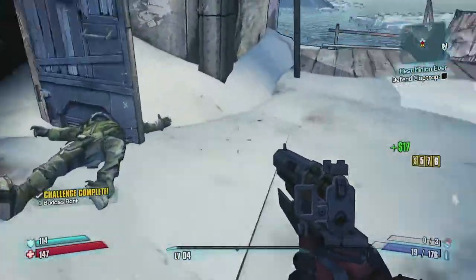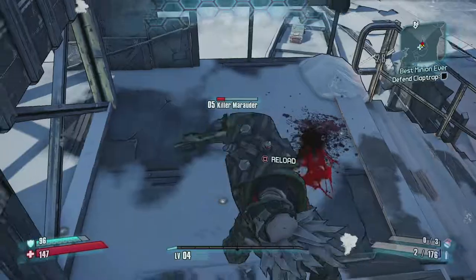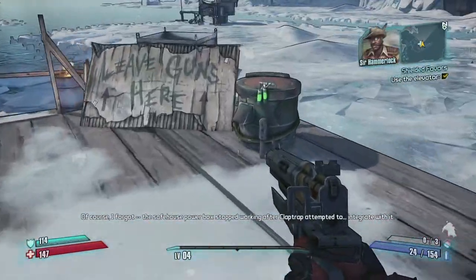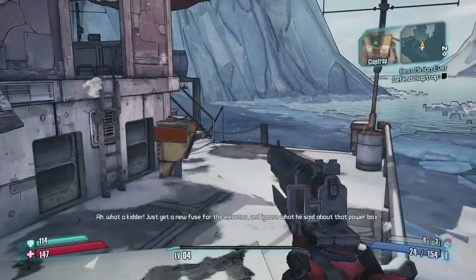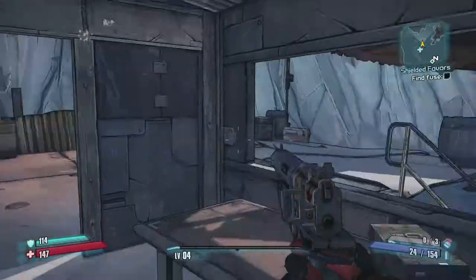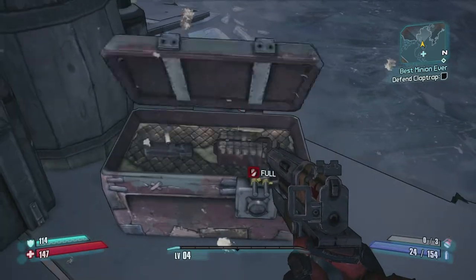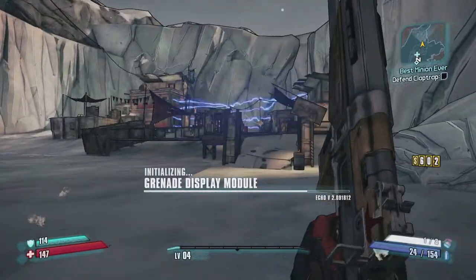Higher fire rate - taking down some enemies. The safe house power box stopped working after Claptrap attempted to bone it, which is a horrifying thought. Let's deal with a few more bandits over there and get the fuse - finally a grenade, let's throw it immediately. I have the fireworks equipped so enemies just keep jumping into the explosions.